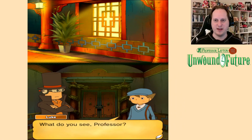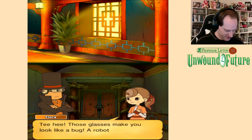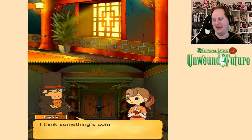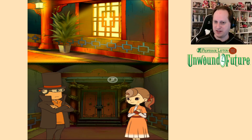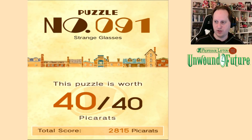Hello everyone and welcome back to Professor Layton and the Unbound Future, where it seems like we are closing in on the end of this game. We are climbing this pagoda right now. We got some low-tech VR glasses on and we'll see what Professor Layton sees. Those glasses make you look like a bug — a robot bug. Something's coming into focus here. Strange glasses.